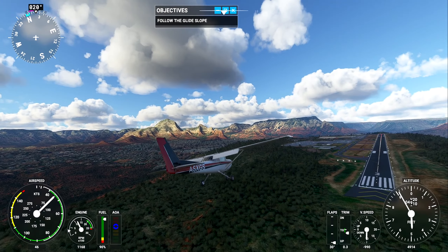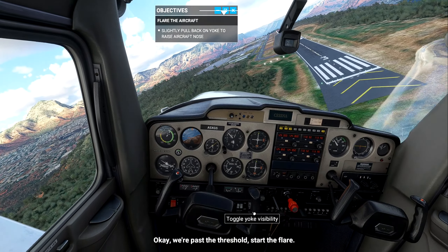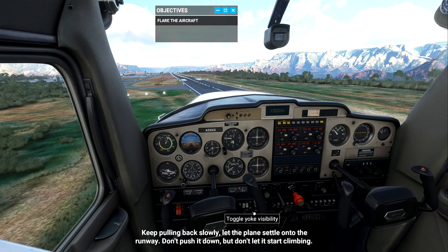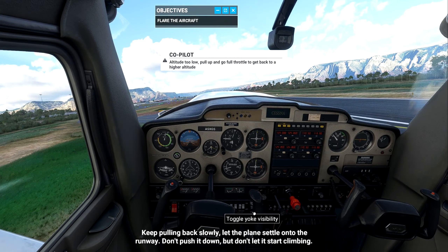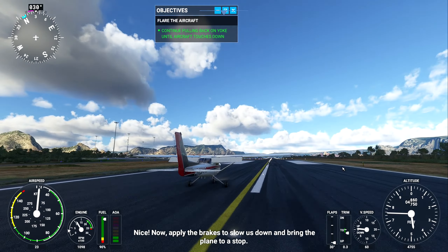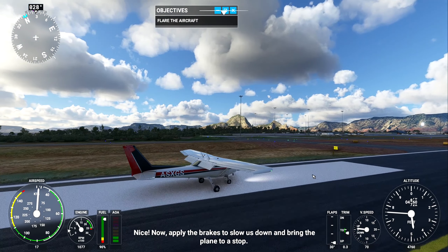We're past the threshold — okay I screwed that up. Pulling back slowly — let the plane settle onto the runway; don't push it down but don't let it start climbing. Gentle — there we go — and we landed! Now apply the brakes to slow us down and bring the plane to a stop. We landed her.